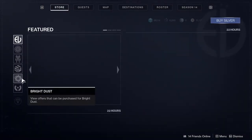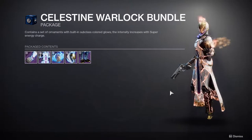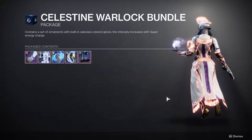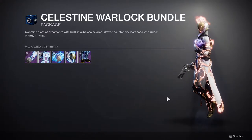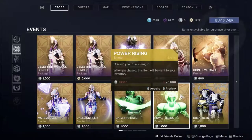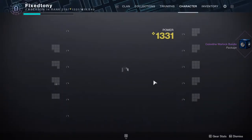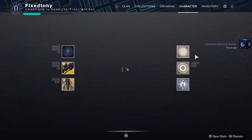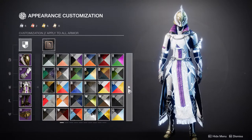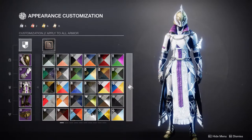Here is the glow. At the end of the day, if you're wondering whether it changes anything from the white to the colors — not really, it's just literally colors, that's really it. It's not even that big of a deal. The only reason I get them is because I have problems, legitimately. So we're just going to do this. Now I have 9,000 Bright Dust, which is probably a problem because I don't even have all the armor set for this season yet.